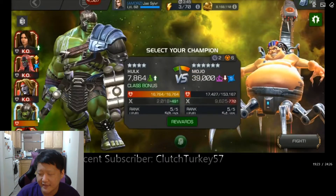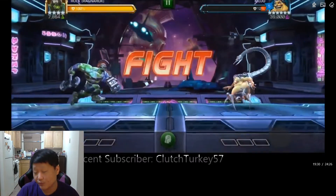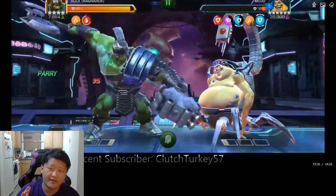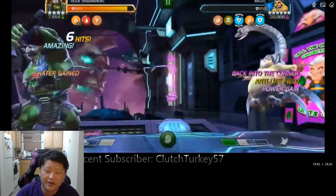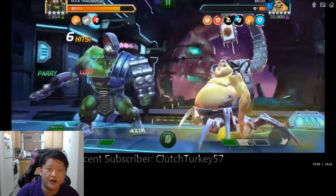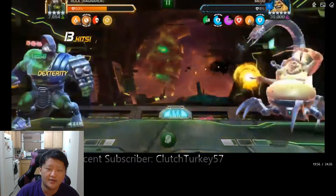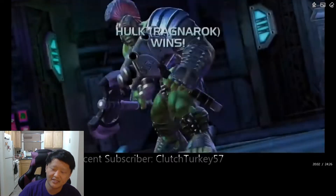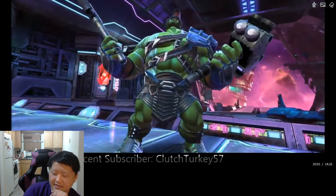I saved Hulk Ragnarok for last — Mojo is only at 17,000 health. I know I have to do a parry-heavy playstyle and I really want to throw a special one with Hulk to get that heal block off. The first prompt is 'hold block' — as long as he doesn't hold block, I get my parry, build to a special one, see the Anti-Life Field active but throw a special one with a stun and hammer in. The special two is tough to dodge so I advise mostly blocking, and Hulk Rag works fairly well especially if you play the fight properly instead of greedily.